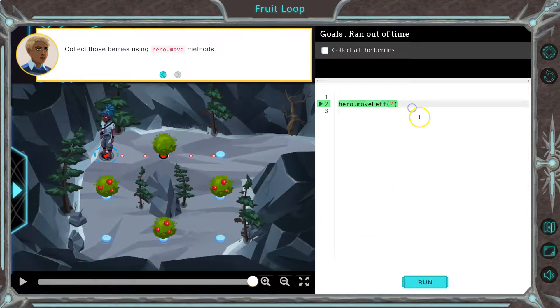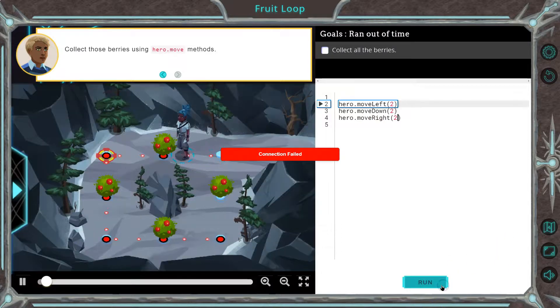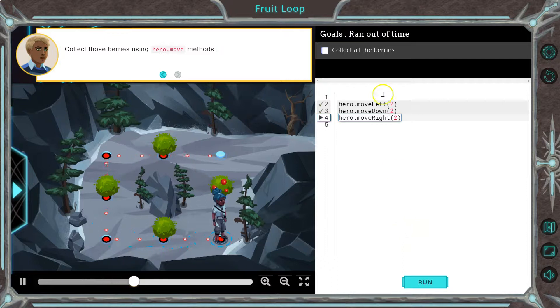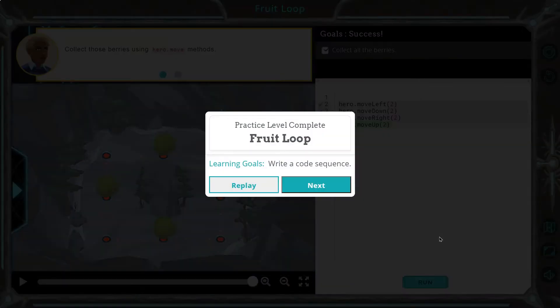We need all the berries. Let's go down two and then right. It's a good idea to run your code a ton to make sure. Then up two. Let's see if we got it. Victory! Awesome.